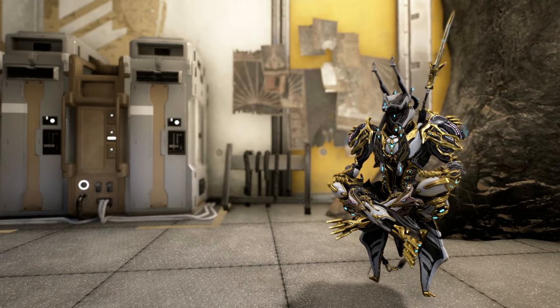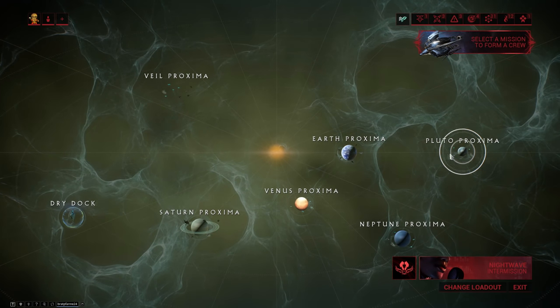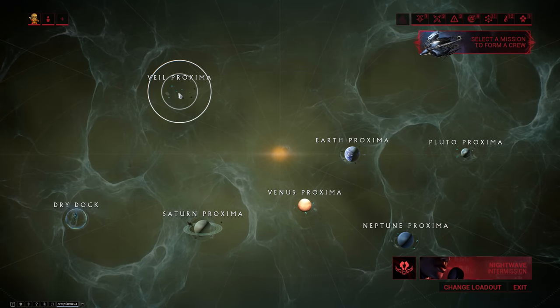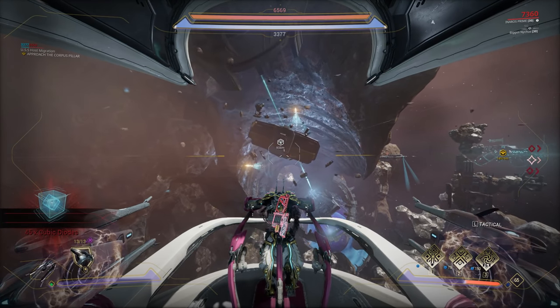Welcome to the Warframe Encyclopedia, where today we're checking out the Carmine Penta. You can get the parts for the Carmine Penta from Railjack — you're either going to have to play missions in the Pluto Proxima or play Corpus Occupied missions in Veil Proxima. More specifically, you'll have to do the side objectives, the optional ones which are marked with a white icon.